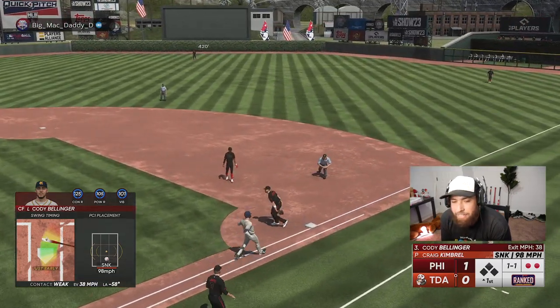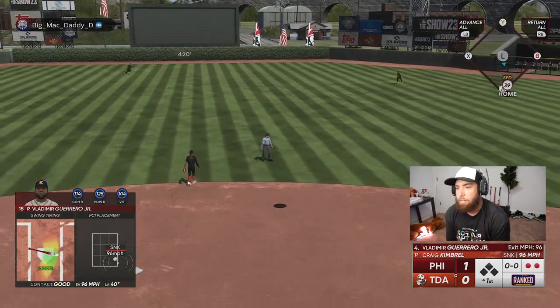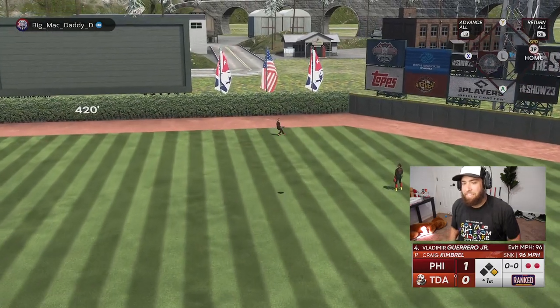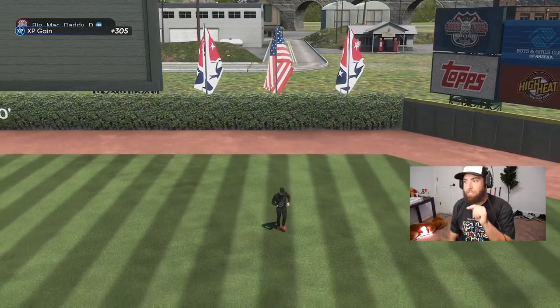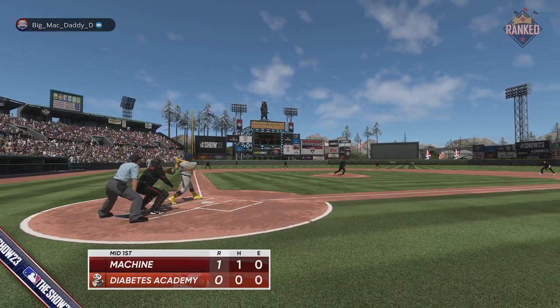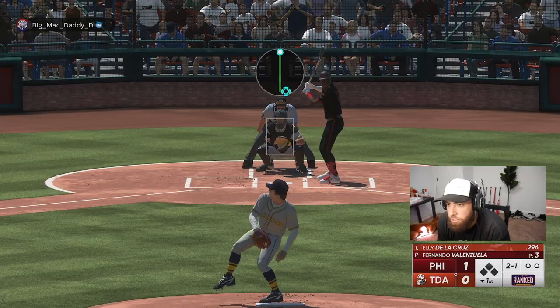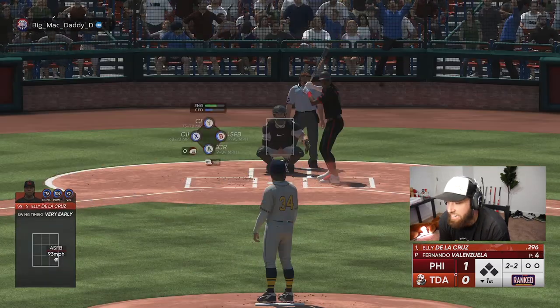Vlad all over that baseball but he got a bad animation — going to fly out to center. Almost got one there with Vladdy too. 2-1 after Ronald took the changeup — see if we can sneak a fastball in. He's way out in front; he's ready to go on the heater. That's a good screwball right there — really good take. 3-2.